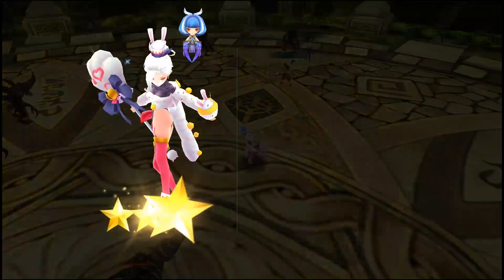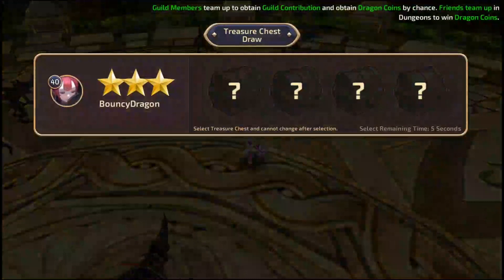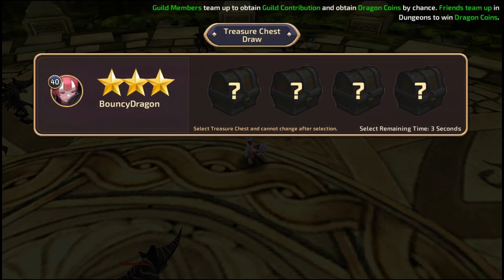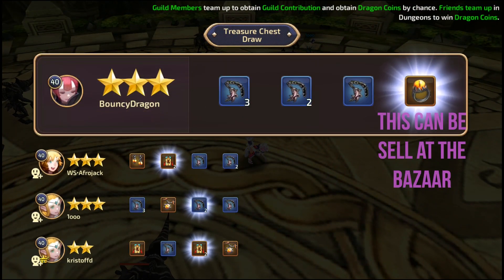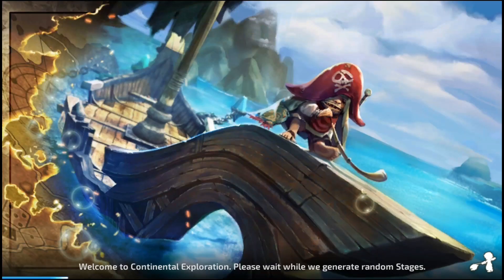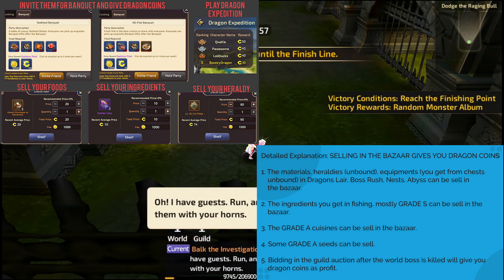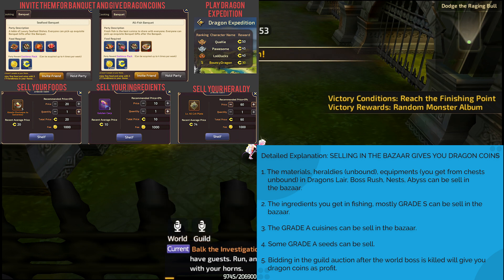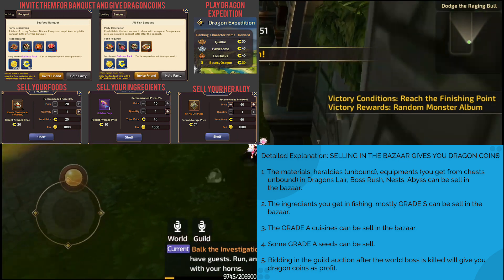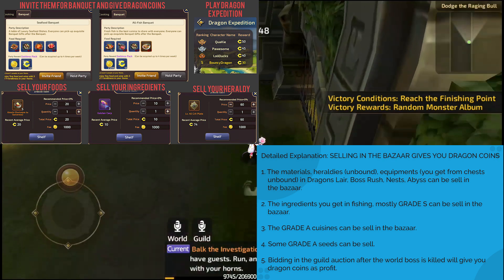Here are additional tips raised by Clark Medina, Jean Luis Ramilo, Agustin Torres, and Lelouch Vir Britannia. You can also gain dragon coins from farming nest, dragon slayer level 40, boss rush, and sell it in the bazaar. Plant, harvest, go fishing, and sell your grade S ingredients. Cook cuisine that can be sold in the bazaar. Banquets invite your friends and give them dragon coins. You can also sell some of your seeds. You can also gain dragon coins from the profit shared every guild auction — the higher the bidding, the higher the shared profit. The profit sharing will be distributed once the guild auction has ended.